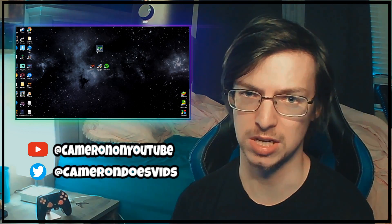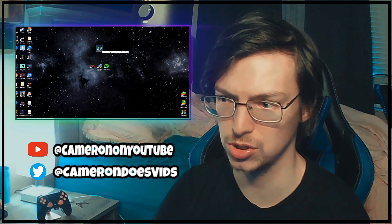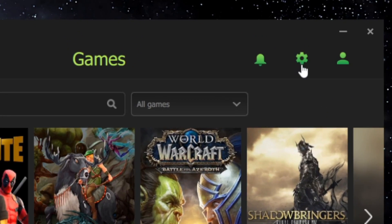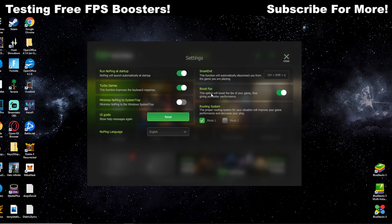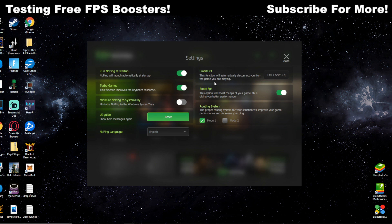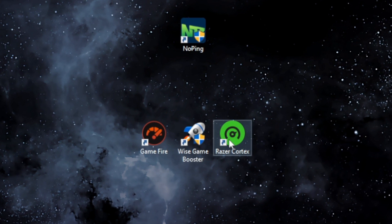Before we begin, this is a prime example to introduce NoPing. Alongside giving you the lowest ping possible wherever you live and a more stable, better connection to your network, it also has a built-in FPS booster. Once you load up NoPing, you'll see a gear icon in the top right corner — click that and there's an option to boost FPS. You can get the link in the description and test NoPing for at least two weeks; if it doesn't work, you can uninstall and unsubscribe.